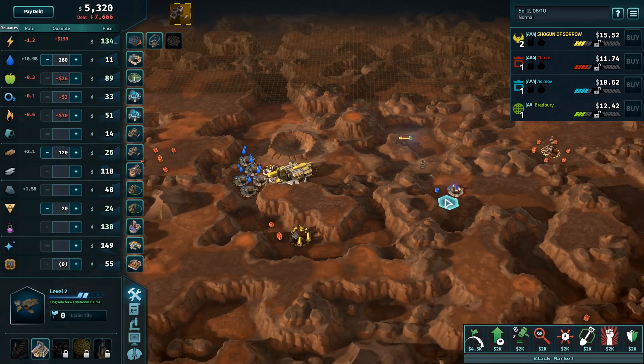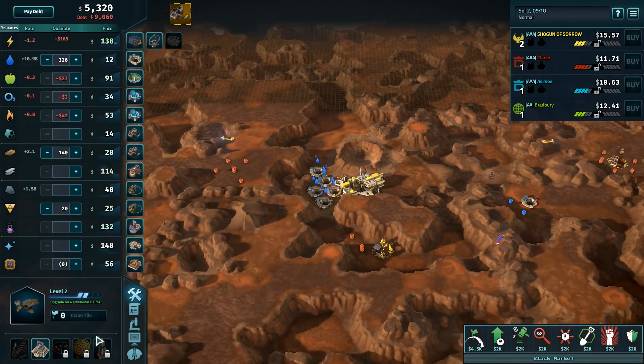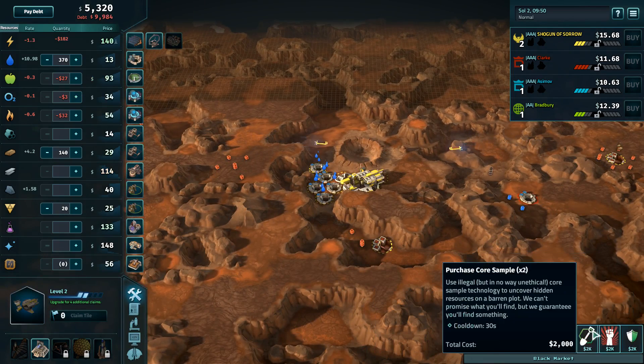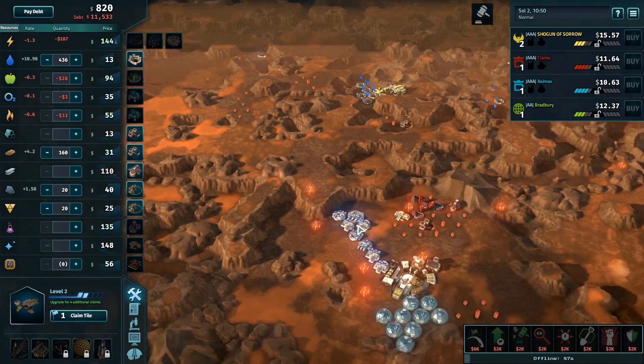I need to upgrade my HQ to get more claims. Yes. Or you can click the purchase bribe claim button. Where is that button? It's in the bottom right. Oh, I'm dumb. You got that change, man? I got that change, all right.